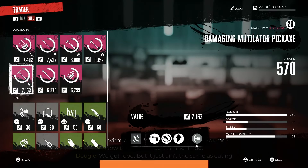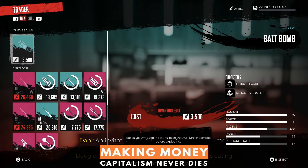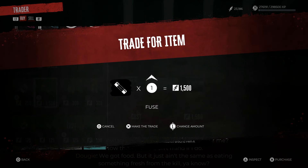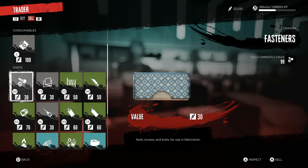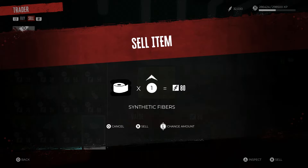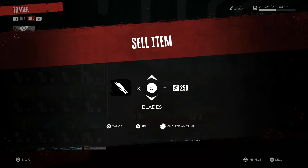A quick and easy source of money early in the game is selling first aid kits. You can only hold 5 first aid kits at any time, but you'll find plenty of them and they give you 100 bucks per kit. Also keep in mind that you can only carry 99 of any given crafting material, so if you're already holding on to a ton of something, it's worth selling a decent chunk before you head out. If you fill up, you're just going to have to leave it behind anyway.